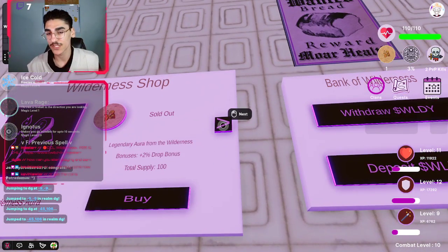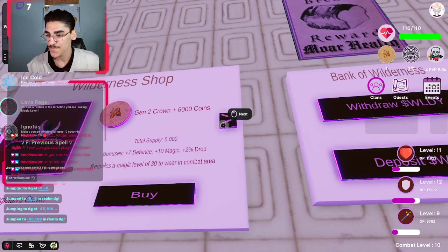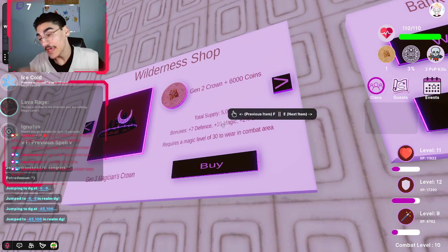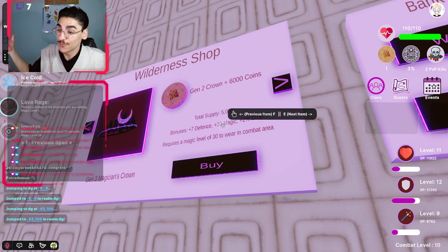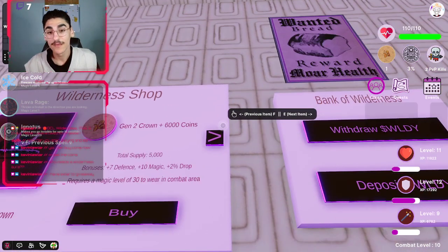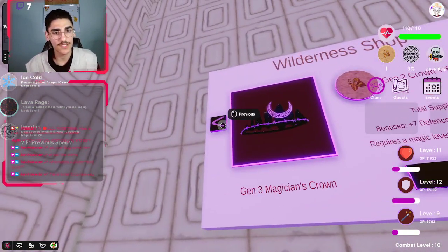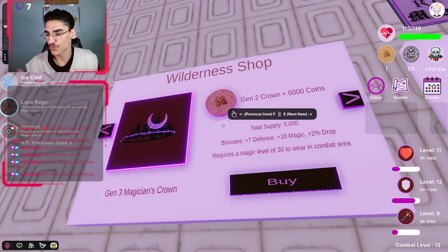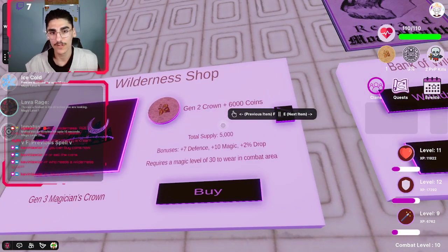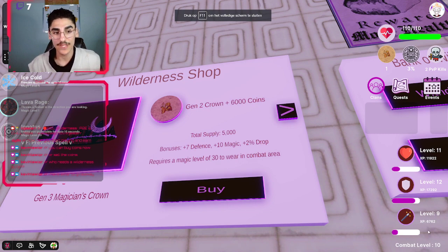If you go to this arrow, you can just click through and see the shop. You can get all those crowns. Then you will see a gen 2 item — a level 2 armor. You will have to require a magic level of 30 to wear it, so you can't wear it right away.